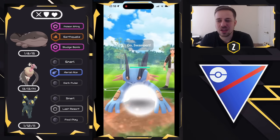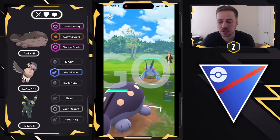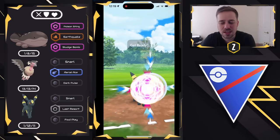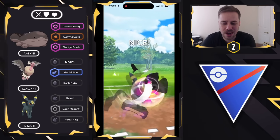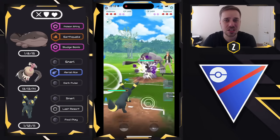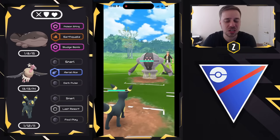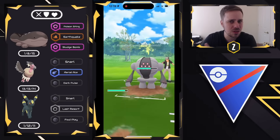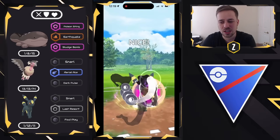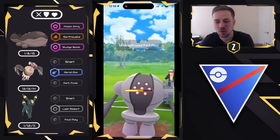Getting into the first battle, we have Clodsire versus Swampert on the lead. Bad lead obviously, so we're going to swap into Umbreon, get ahead on energy. And what's cool about Clodsire is because of its typing and move set it typically draws out stuff like Registeel lurking in the back, which also frees up Mandibuzz — which is why I decided to run the double dark backline. This is kind of the inverse of the Nidoqueen double dark back in the day, but with a lot more bulk. We're just going to keep going for Foul Plays here.